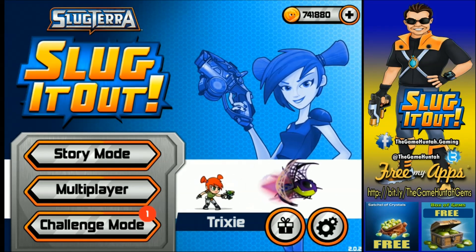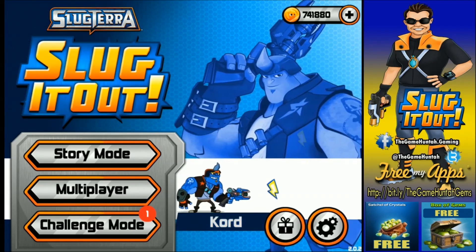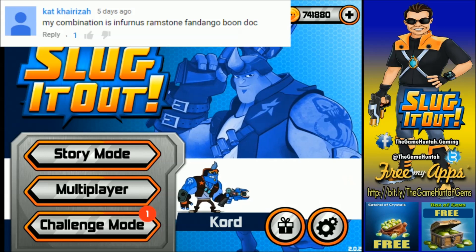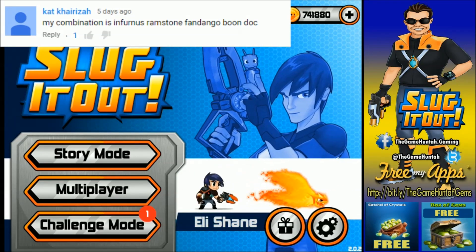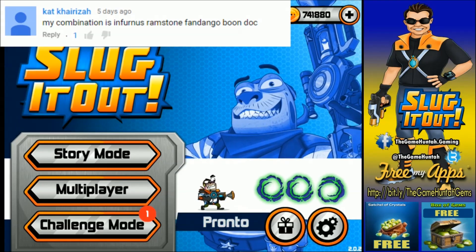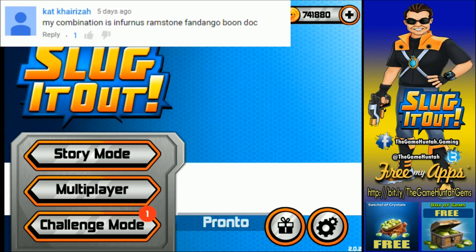So let's get ready to rumble. Let's go for the first — who is the first participant? Let's see... Caireza! Am I saying it right? My combination is Infernus, Ramstone, Fandango, and Boondock. Alright, so let's go to challenge mode and get ready.